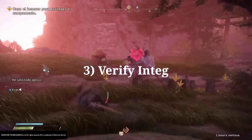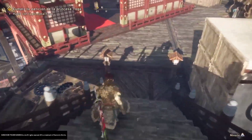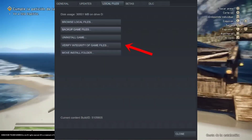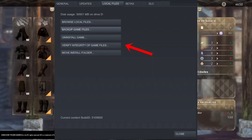3. Verify Integrity of Game Files. It's not uncommon for game files to go missing or become corrupt, and luckily each gaming platform has ways of verifying and repairing all files in the case of an error. For Steam users: right-click on Wild Hearts in your Steam library, then select Properties. Click the Local Files tab, then click Verify Integrity of Local Files.